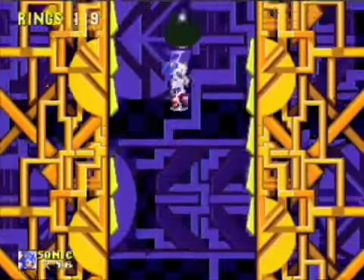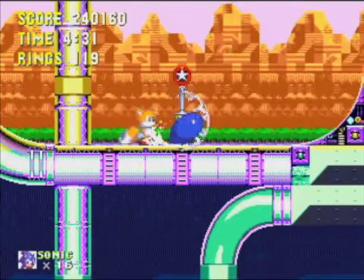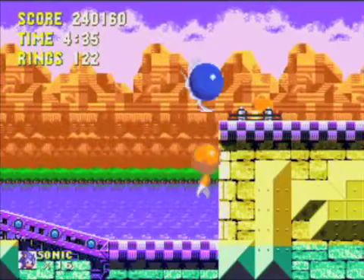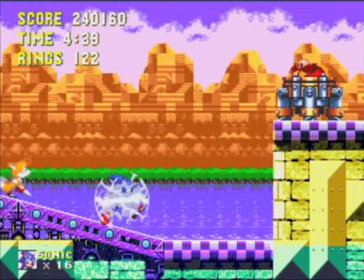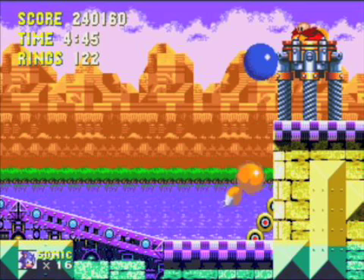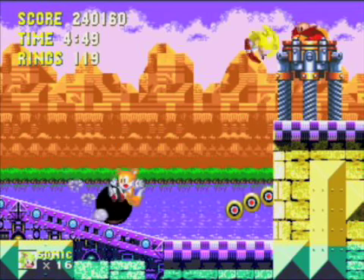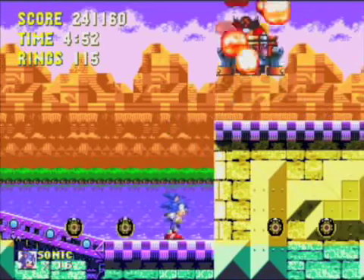I don't even know why I need it. Just fall. I track some rings. You could actually break the balls by double jumping up there. There's Eggman — that's what we do. You just jump up and hit him. I just failed, and I turned super without meaning to. I really did not mean to turn super, but that's what happened.